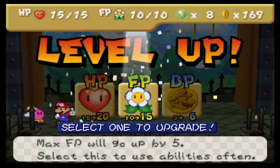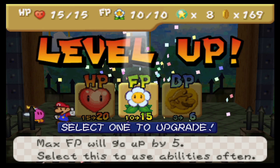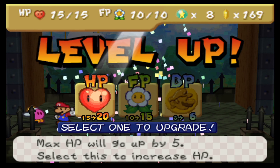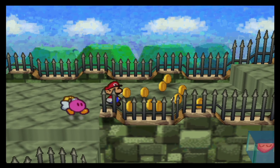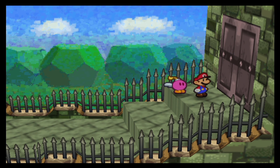Normally I would actually decide to go for Badge Points, like I promised. However, I don't really have the full setup yet that I actually like to go for with my Badges, so I think for right now it would be a waste to go for it already. Therefore, for this level up I will still try to go for HP. Next time I will go for BP. I've actually got a certain set of Badges in mind that I like to use for my setup, so for now I think this is smarter.